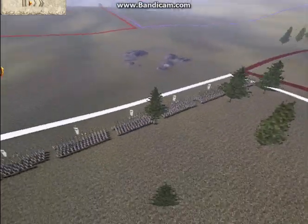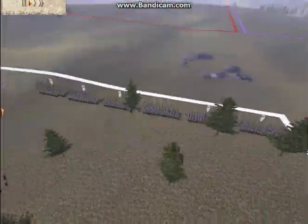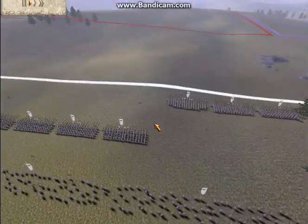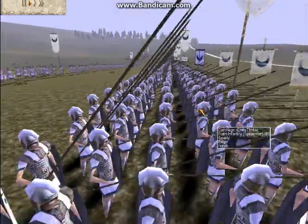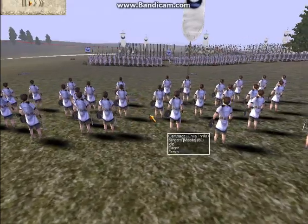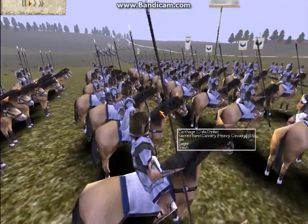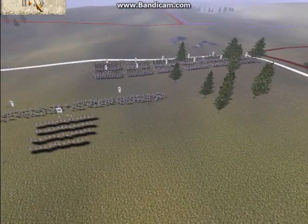This consists of 6 Sacred Band Spearmen with gold attack upgrades. 6 Poeni Infantry with silver attack upgrades and a bronze defense as well. 4 Slingers with no upgrades. And 4 Sacred Band Cavalry, all with gold upgrades and 1 defense upgrade as well.